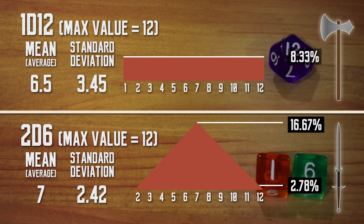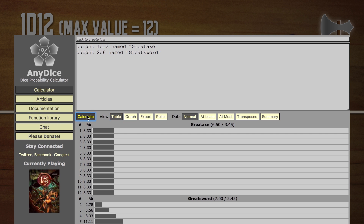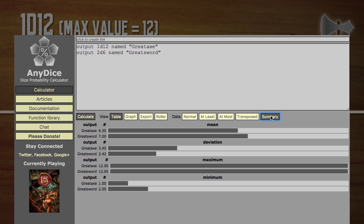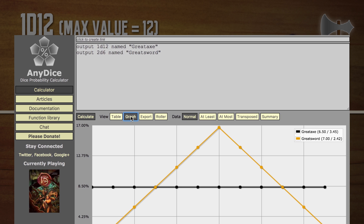You can Google the formula for mean and standard deviation. But there's a cool web app called AnyDice you can use to calculate dice probabilities really quickly. Click Calculate, then the Data Summary tab, and there you go — mean and deviation all calculated. The cool thing is that you can also get the table and graph view.